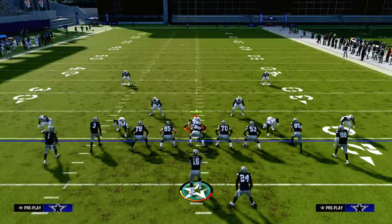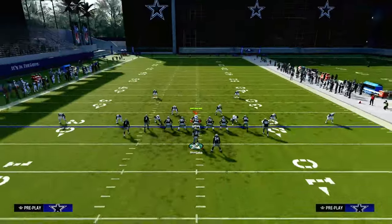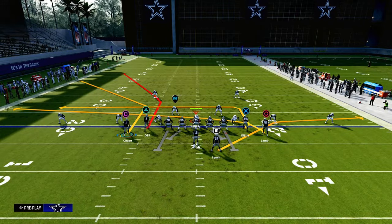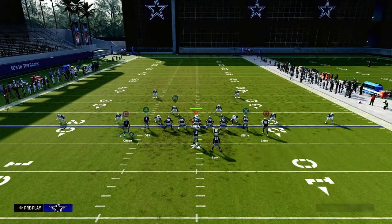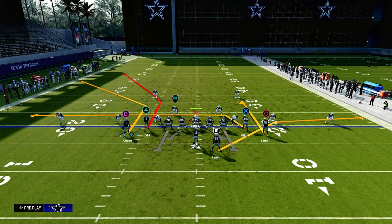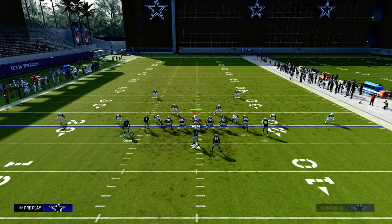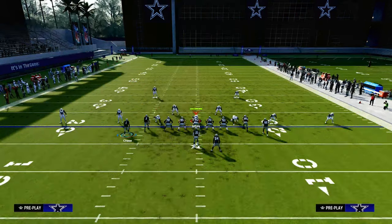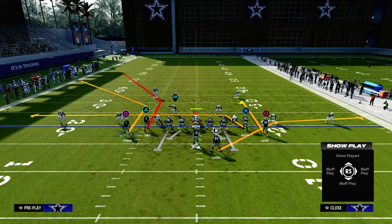Last year you would want to run this with your tight to the short side of the field. This year, my opinion is you want to run this with your tight to the wide side of the field. All we're going to do is put the left side receiver on a corner route. This works best whenever this guy is on the line of scrimmage — the deeper corner route on the line of scrimmage and the shallower corner route off the line of scrimmage.